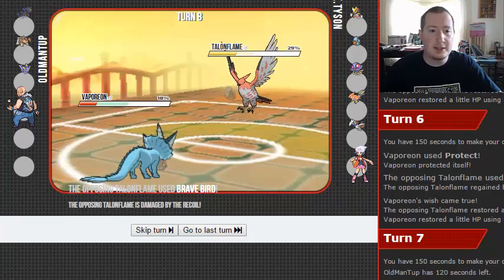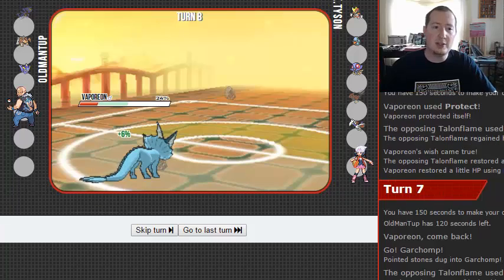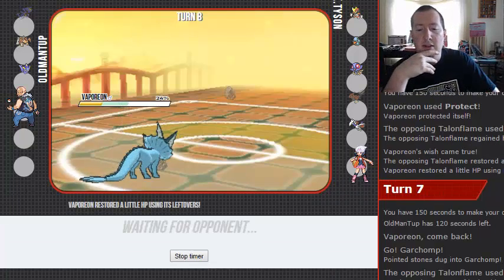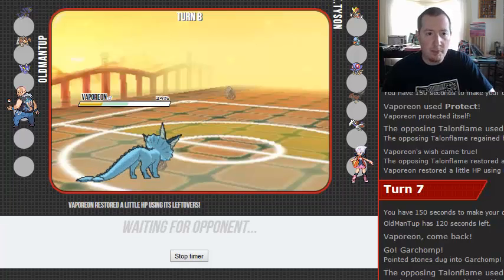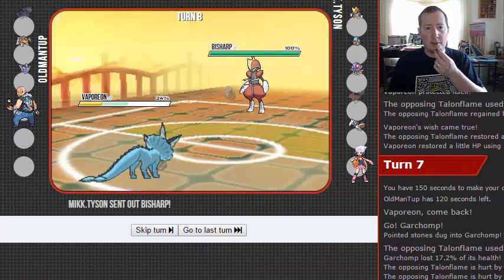He's gonna Brave Bird for this — I would call that a questionable play, but it does put us at a very low range where we can get hit. Today we're eating Blackberries — they're delicious. So we're back at just below a quarter after Leftovers recovery.